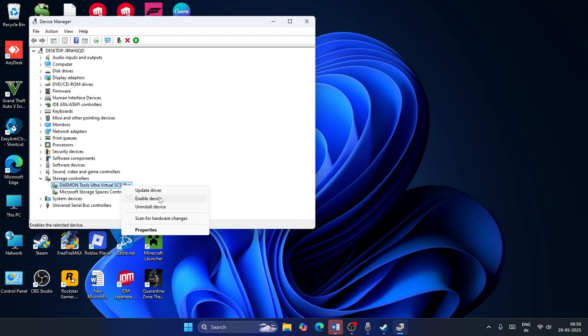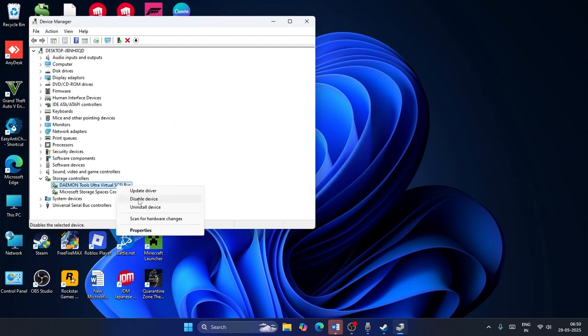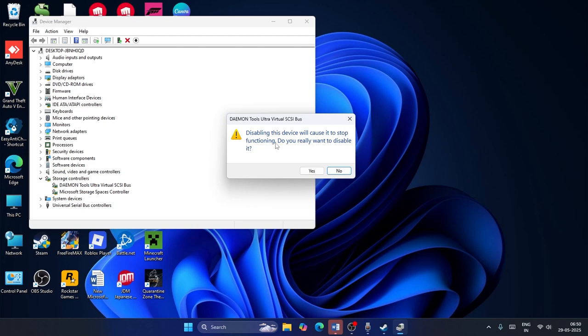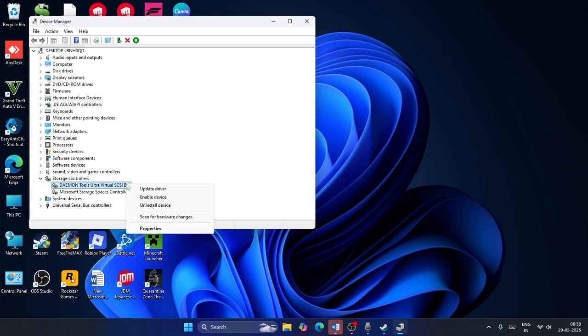When prompted, go ahead and disable the device so it stops functioning. If it asks to restart the computer, you don't have to restart — just disable it and continue.